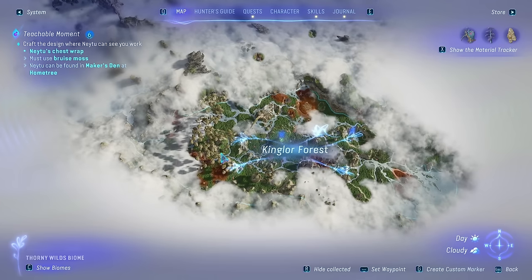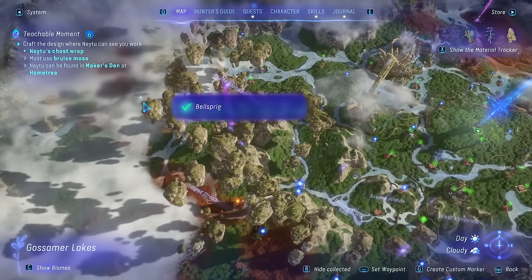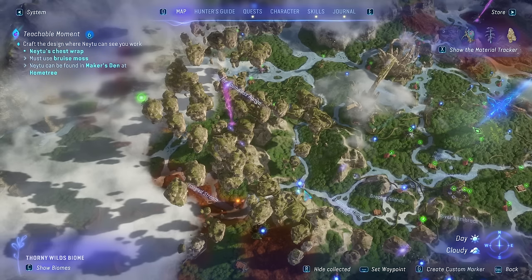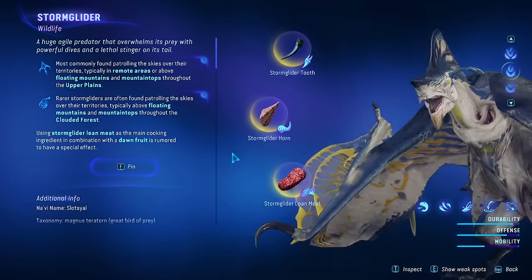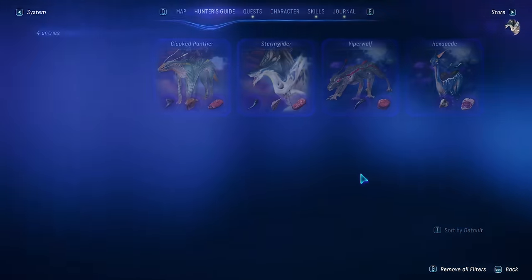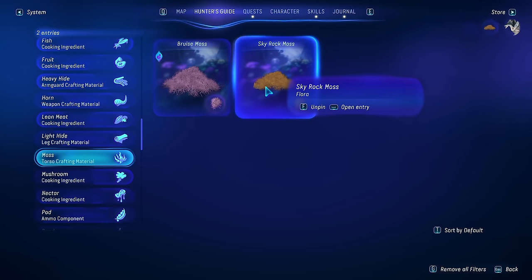In the Kingler Forest, especially if you've been doing this quest, you probably have everything unlocked already — and that's really one of the main reasons I wanted you to do this, because you're going to unlock so many fast travel points. We're just going to fast travel to one of these areas near the floating mountains. We're going to be able to get the best moss as well as the teeth here. When you're going to hunt something, I definitely recommend pinning it — you can have three different things pinned at once.